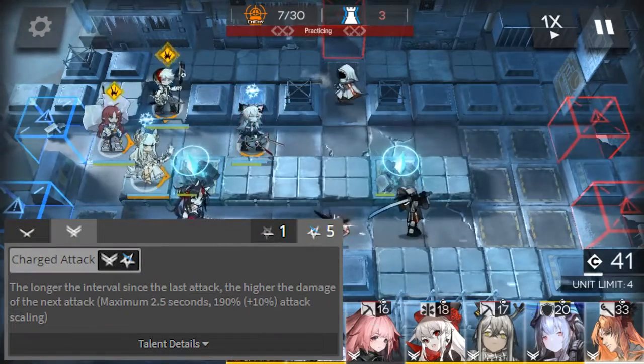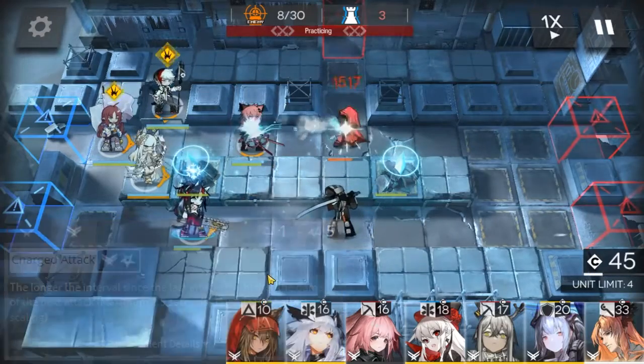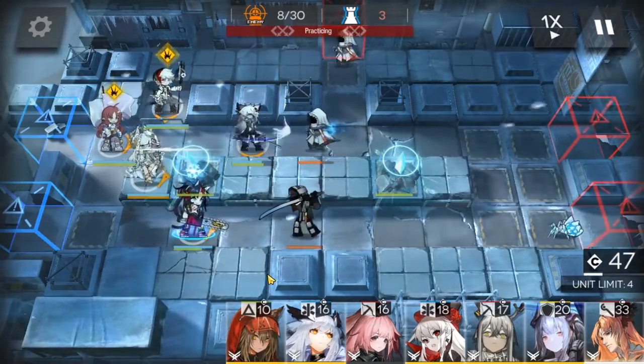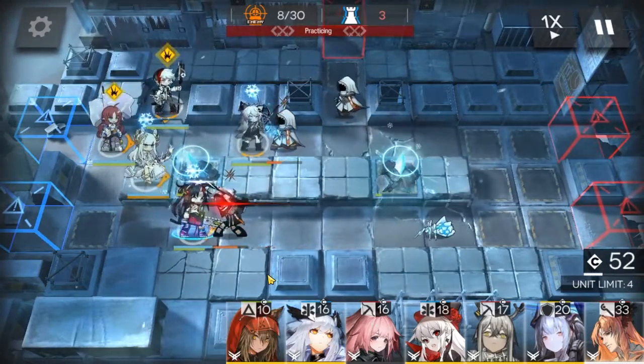Platinum's talent, Charge Attack, increases the damage of the next attack based on how long it's been since the last attack, up to a predetermined maximum percent multiplier. This means she can squeeze out some extra damage when she is not attacking, where there may not be enemies around.